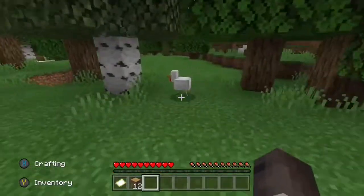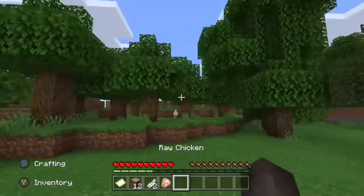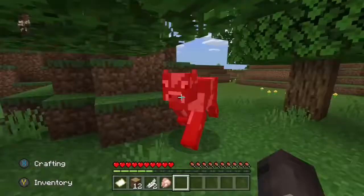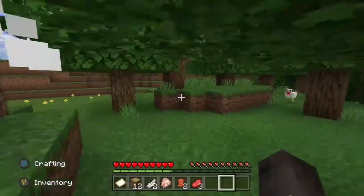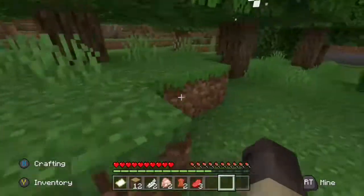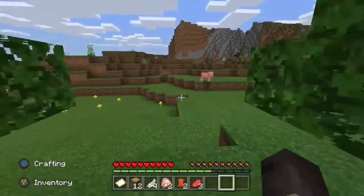Here it is — some food. He kills the chicken with ease. He has spotted a cow and begins hitting it ferociously, looking to gain some more food to eat. He finds another chicken and again slays it down with no difficulty.